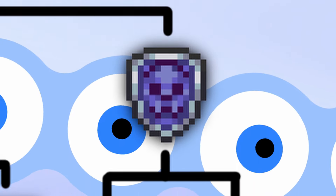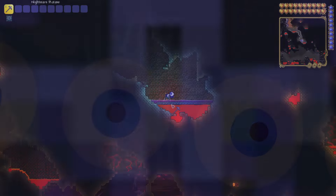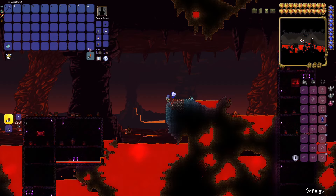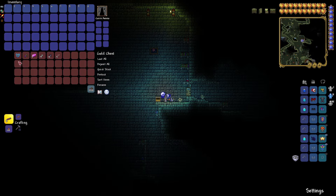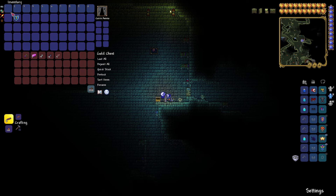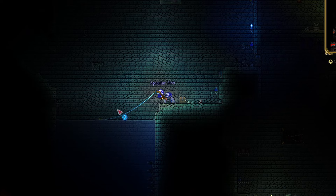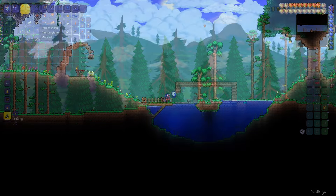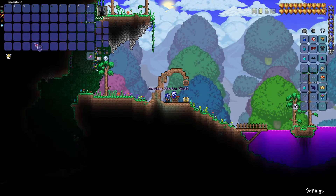The Obsidian Shield is crafted with the Cobalt Shield and Obsidian Skull. The Obsidian Skull is crafted at a furnace with 20 obsidian and it grants immunity to burning from fire blocks and also adds one defense. The Cobalt Shield can be found in gold chests in the dungeon for a 1 in 7 chance, or you can try fishing for a gold lockbox in the dungeon for the exact same chance of getting a Cobalt Shield. The shield grants you immunity to knockback and also adds one defense. Then, at a Tinkerer's Workshop, you can combine the two of them and reap the benefits of both items with the power of one accessory slot.